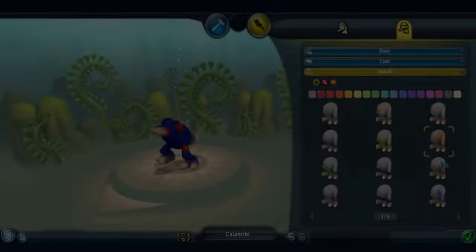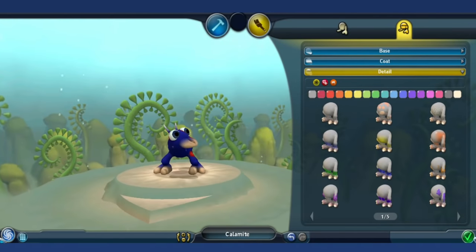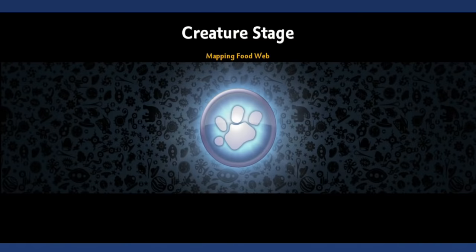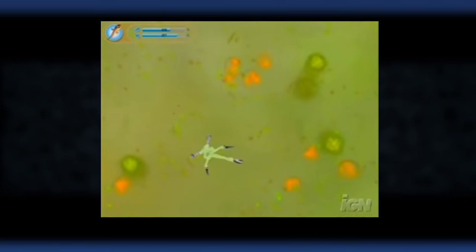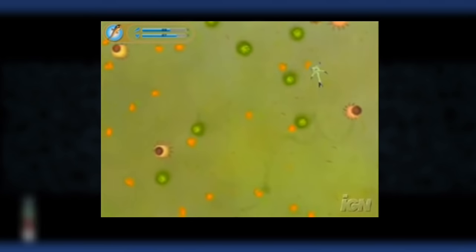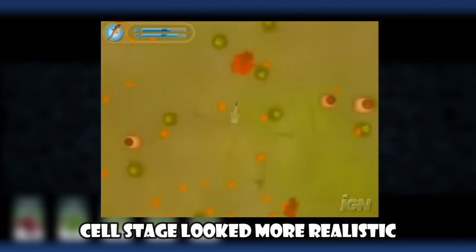We're going to begin above the iceberg itself. Things in this category are either things you can easily find while playing through the game, or events inside and out of the game known by most of the playerbase. First up: the 2006 demo. Spore was revealed to the public in 2005 at the Game Developers Conference, and an E3 demo followed the year after. There are several notable differences between the demo and official release, so I'll cover some of the more interesting ones.